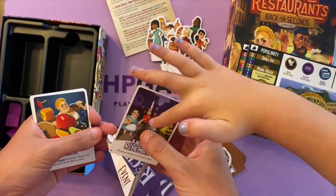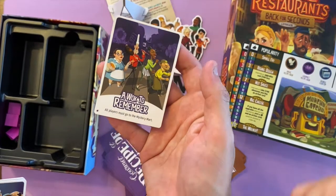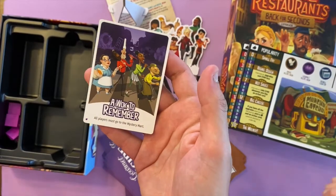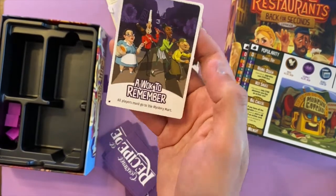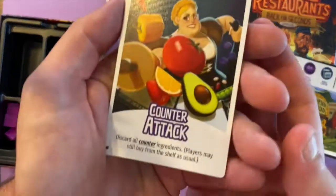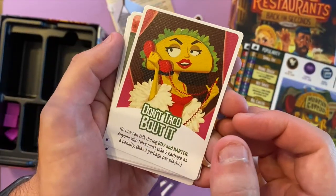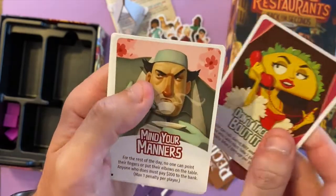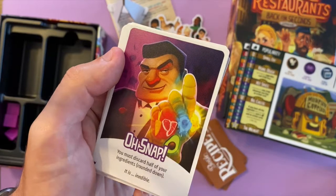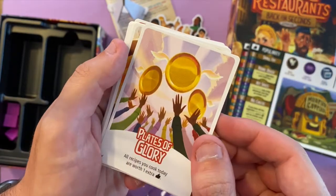We weren't necessarily going to pop these guys out, but we have — apple pie! This lady looks nice and sweet and innocent, but I reckon she's got a few tricks up her sleeve. Each of the chefs has their own special ability you can use during certain aspects of the game, whether it's money and move, buy and barter, or cook and counter.